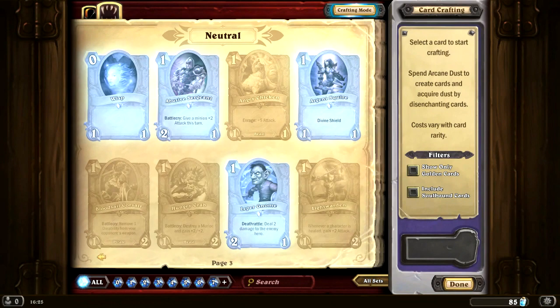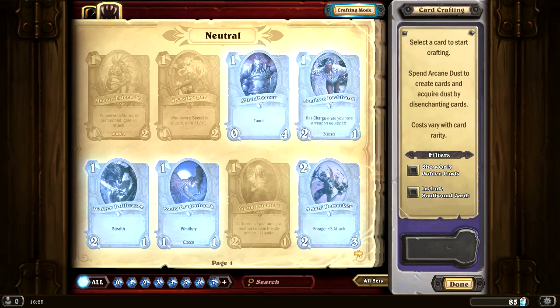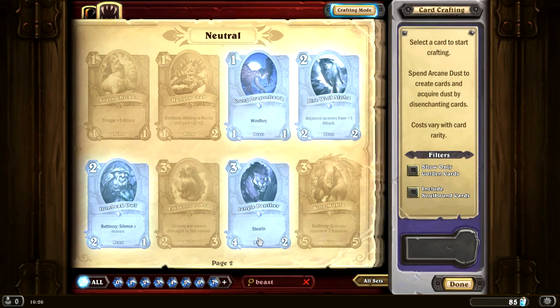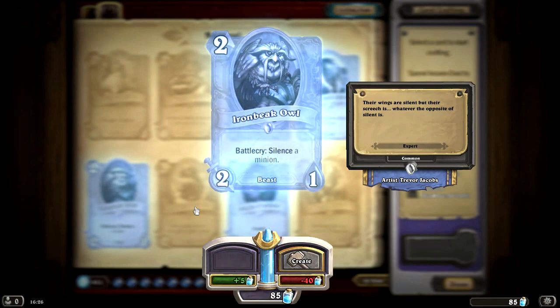We could make another Deadly Shot. These are cards we've seen during our draft. Let's see if we can find some beasts — let's sort by beast. We've got the 4-2 over here. The Iron Beak Owl is actually really good; we saw that in the draft we played. Plus it is a beast. So I think maybe we want to pick up a couple of these owls.